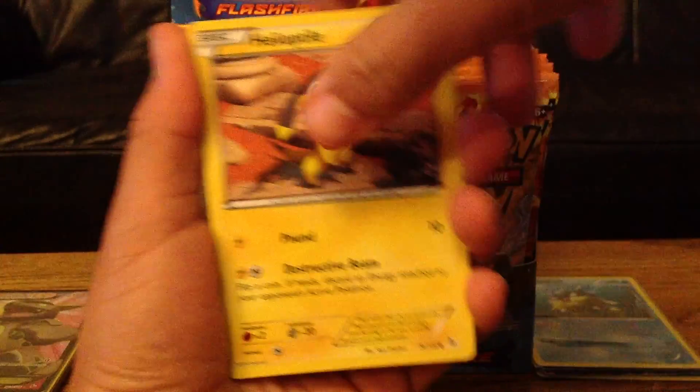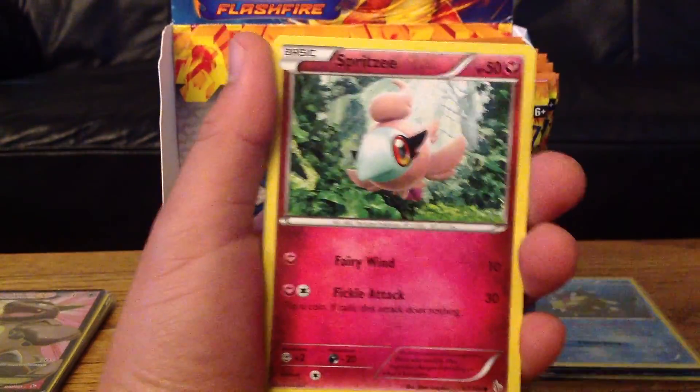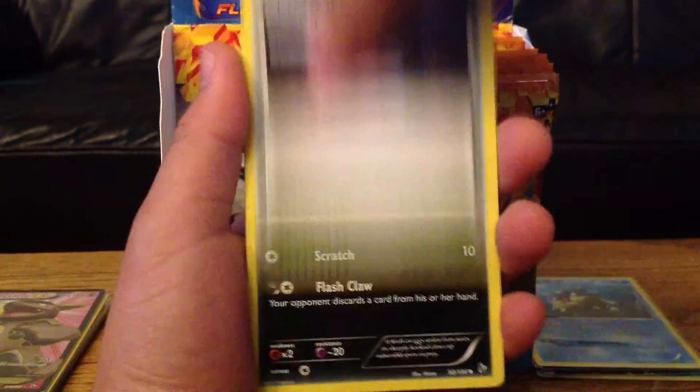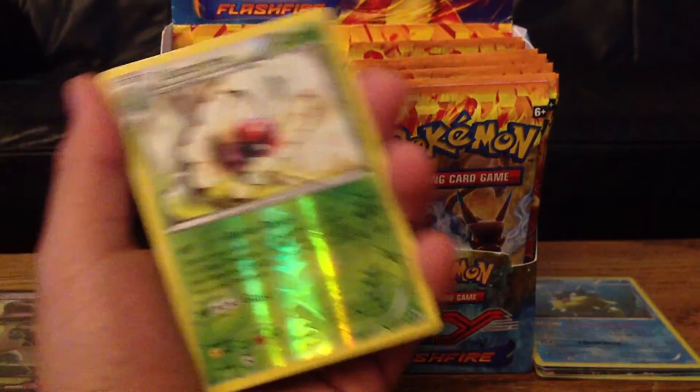Okay, so we start off with Helioptyle, Buneary, Spheal, Spritzy, Binnacle, Avalog, Magnetic Storm, Sneasel. The Reverse Hollow is a Butterfree, which is a rare.